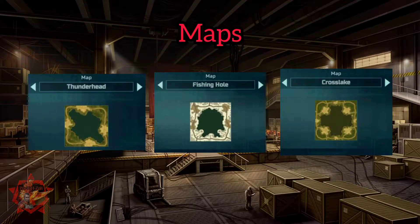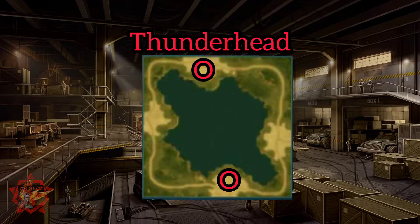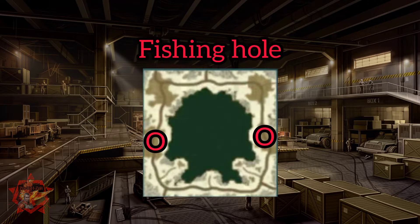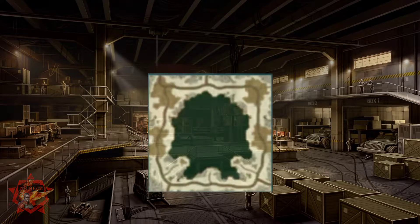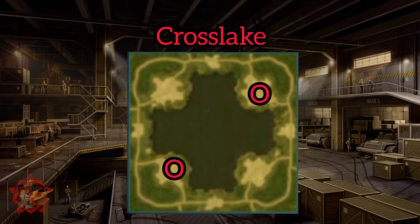Next up would be the maps. We have Thunderhead, Fishing Hole, and Cross Lake. In Thunderhead, this would be your spawning points. Here's the one for Fishing Hole, and last but not least, Cross Lake.